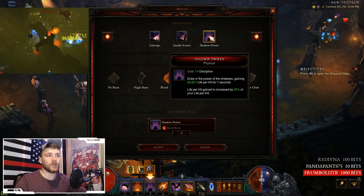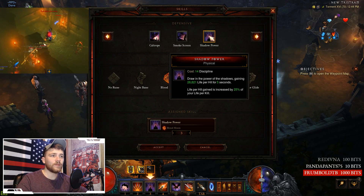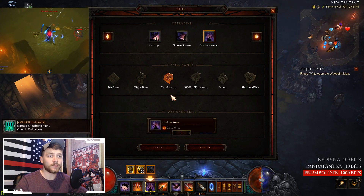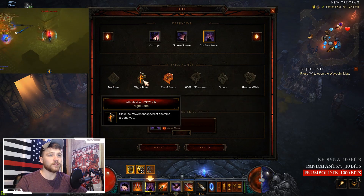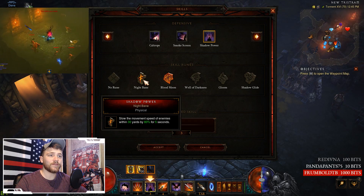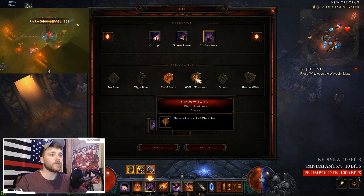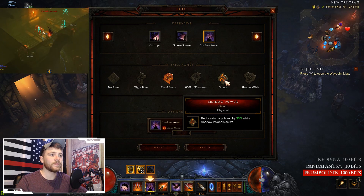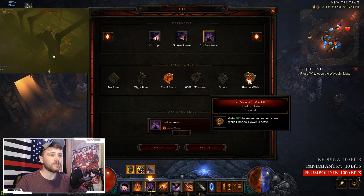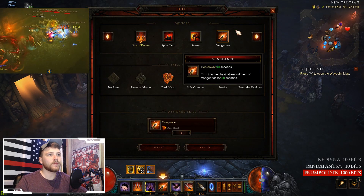Shadow Power is super important — it draws on the power of shadows, gaining Life per Hit for five seconds, and that Life per Hit is increased by 25% of your Life on Kill. Whenever you have the four pieces of Shadow's Mantle equipped you get all runes anyway. Nightbane slows the movement speed of enemies within 30 yards by 80% for five seconds. Other rune effects include: doubled Life per Hit, reduced cost to 8 Discipline, 35% reduced damage taken while Shadow Power is active, and 30% increased movement speed while active.